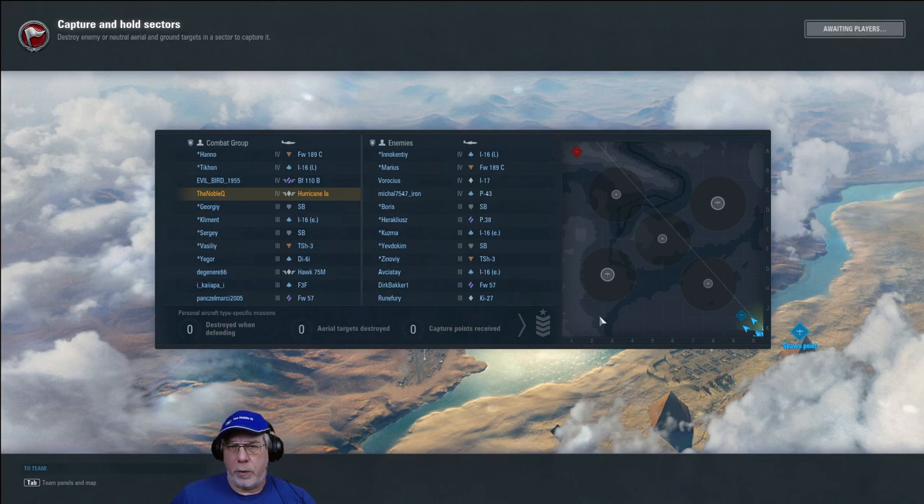Talking of the team, we have Evilbird1955 — keep an eye on him throughout this replay in his heavy BF-110B. We are top tier. We have three tier 3s: a Hawk 75M, an F3F, and an FW-57 heavy. The enemy has an I-17 which is highly manoeuvrable, a P-43 that could cause Evilbird a problem, and three tier 3s: an I-16, an FW-57 heavy, and a Ki-27. It's hard to say who has the advantage, though most people would probably say we do because of the BF-110B.